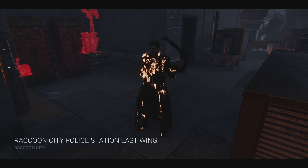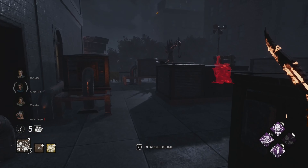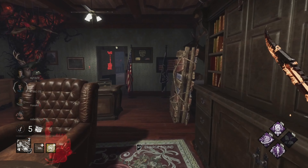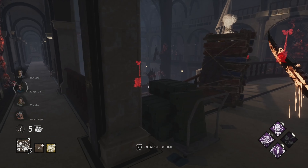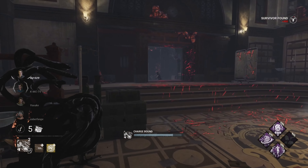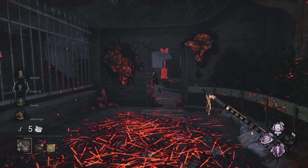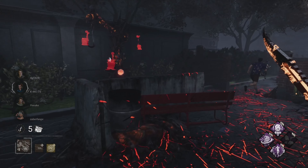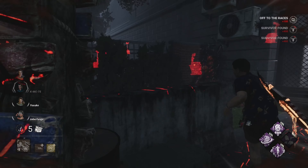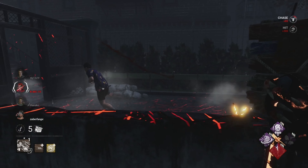Welcome back everyone — one RPD yet again. I don't like where our Blood Favour hex spawned, but hopefully we can get some value. The follow will be over here. I really love Wesker — I love his motto, I love the skin. It's a party over here. I like where the pallet is — that's blocked now.